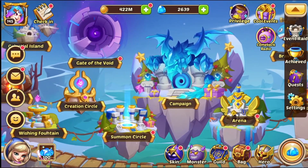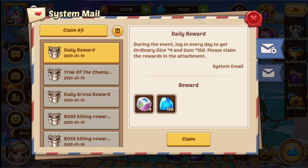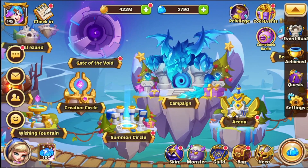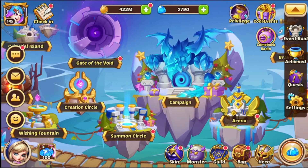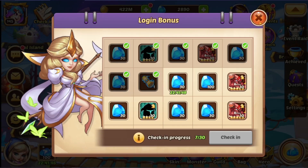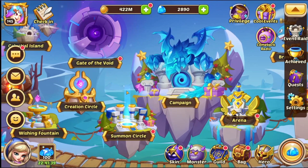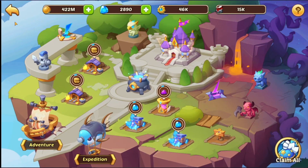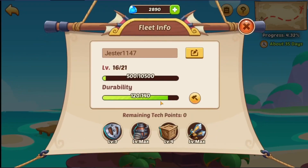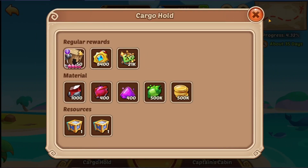Today we've got a few things to check out. Gate of the Void — I know that only opens up once you get your E5, and I haven't opened it yet. I could have done it throughout the week but I chose not to because everything about this account is about this playthrough, here on YouTube. We did complete Celestial Island, and as you can see we started a new quest.